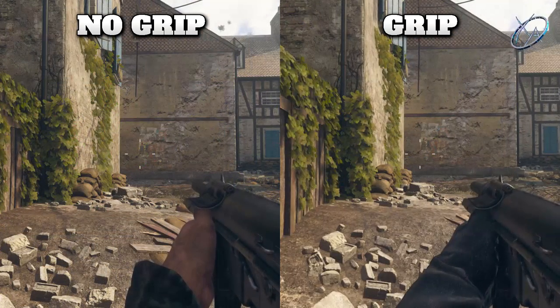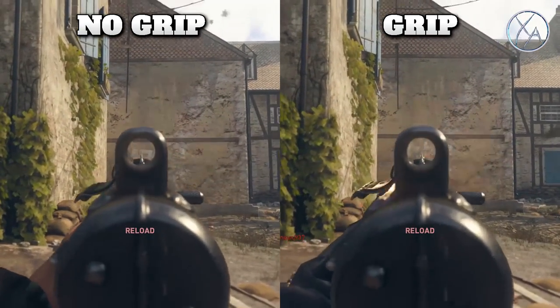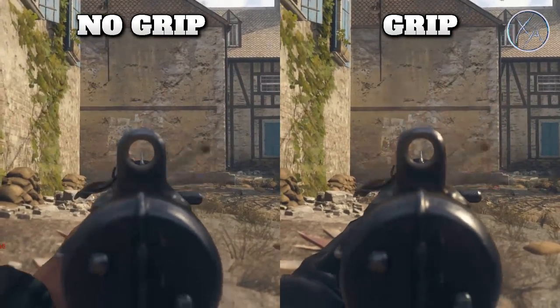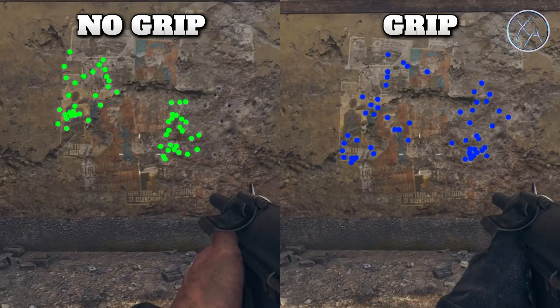For the grease gun, I picked this one because it has a different recoil pattern — it's not one that just kicks straight up hard, it's more one that kicks back and forth randomly within a certain area. Again, I had not so great results with this. It appears that you aren't getting any improvement with the grip whatsoever on the grease gun.